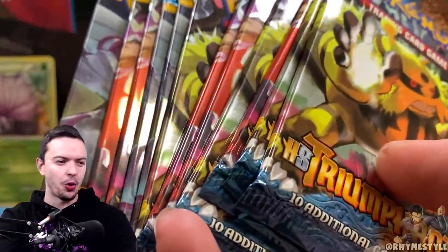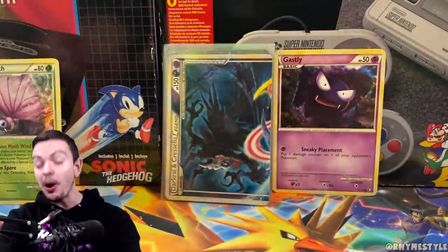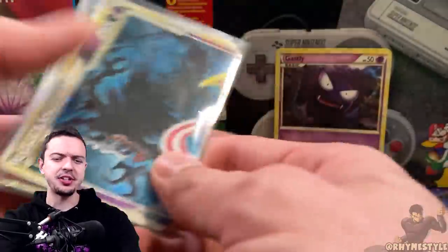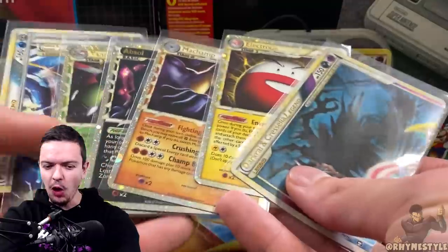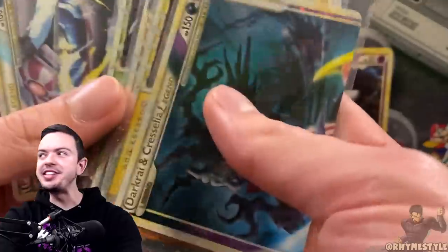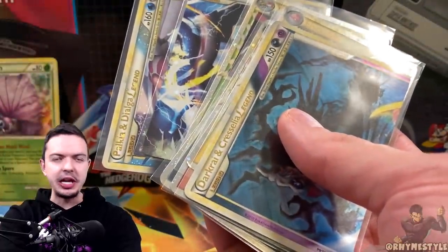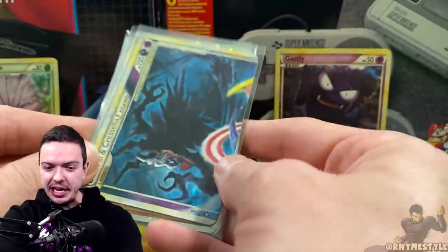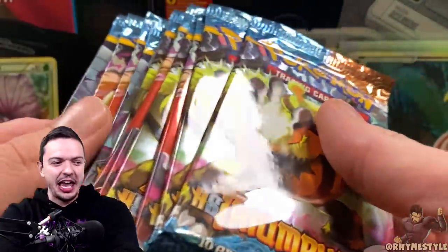Welcome back to another Heart Gold Soul Silver opening. Today we're hopping into the second half of the Triumphant packs I basically collected over the past three weeks. If you missed part one, small spoiler alert — pause this video — but part one was kind of nuts. Seven out of the 12 packs were heat, literally seven of twelve. It's ridiculous, so surely there's not going to be any fire in these — there's no way.